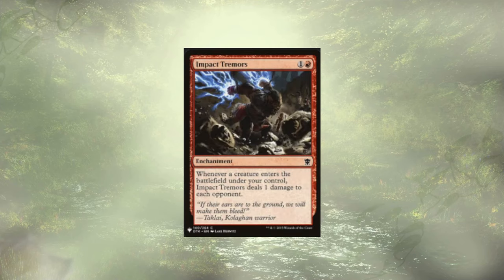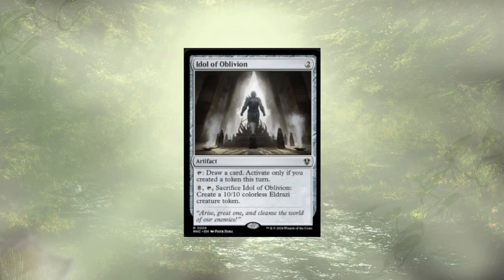Speaking of strong, we have Impact Tremors. Whenever a creature enters the battlefield under our control, Impact Tremors deals 1 damage to each opponent. We're constantly attacking, sacrificing a creature, and getting two creatures back — so at a minimum, every turn we should be hitting our opponents for 2 each.